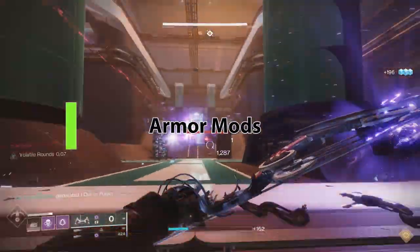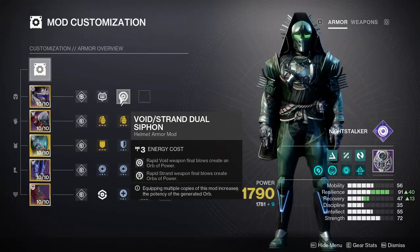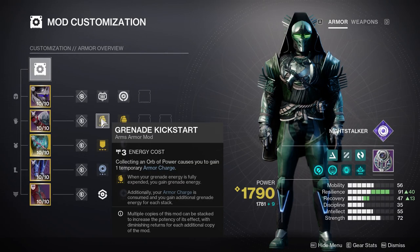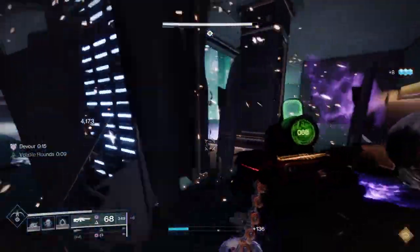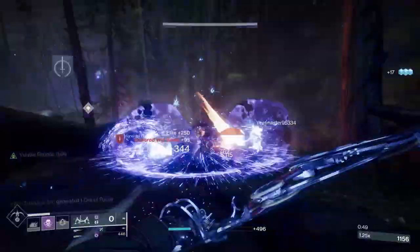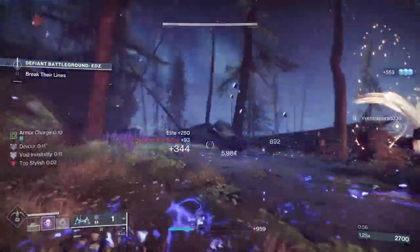For my armor loadout: on my helmet, I have heavy ammo finder so I can get a lot of ammo, and also Void Strand dual siphon — you don't have to use that, you can just use Void siphon — because with my Void weapons I want to constantly be creating orbs. On my arms, I'm doing Grenade Kickstart. With the new system, when you pick up an orb, you immediately get up to three armor charges that last about 10 seconds. Grenade Kickstart means when you throw your grenade, you immediately get a lot of your grenade energy back — in most testing it's about half.